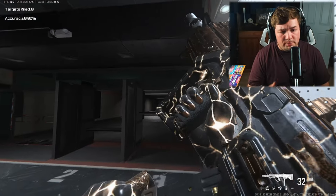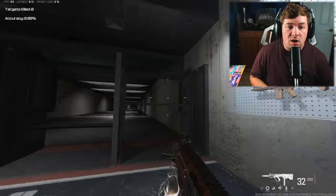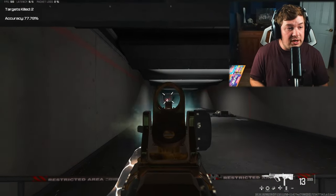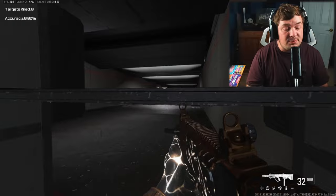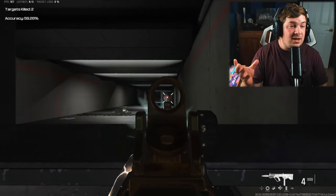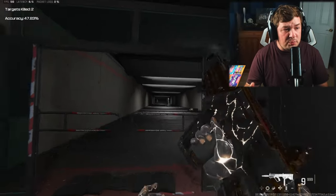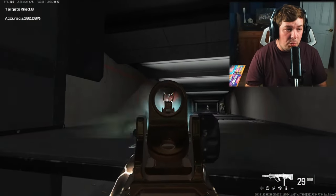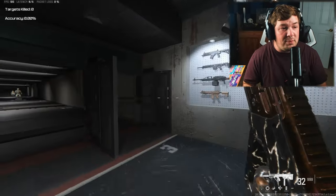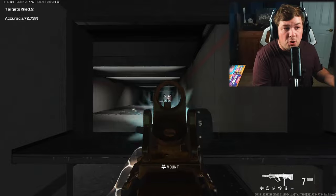I'm taking a very similar approach to my Ram 9 build this season to what I did last season. We're focusing a lot on versatility, meaning we're keeping the recoil nice and low while keeping the aim down sight speed nice and fast. It's best used in all situations - you can take medium range fights with ease because of the recoil control, but you can still be super aggressive because of the overall mobility and aim down sight speed. That's kind of where I put the Ram 9 - it's a very versatile SMG, similar to its counterpart the Ram 7.